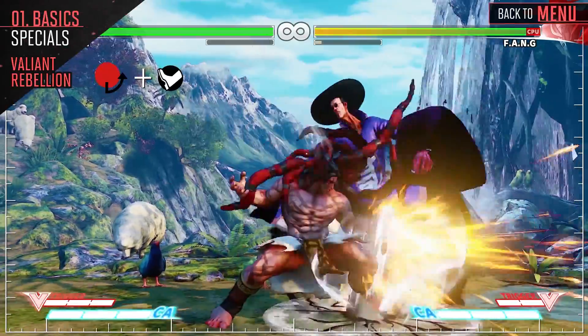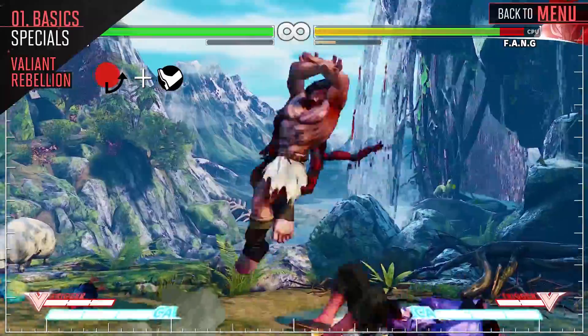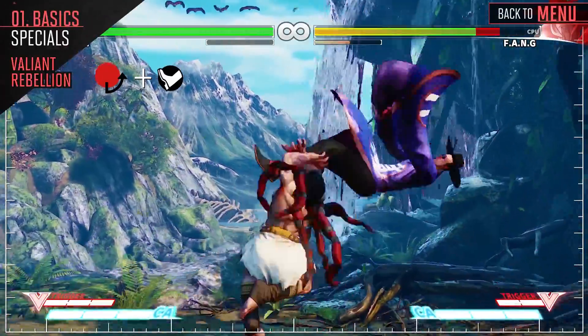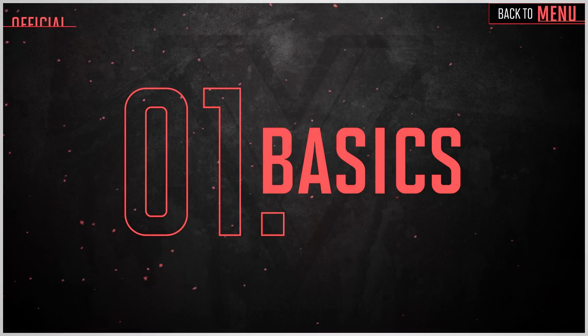Necalli stomps towards the opponent. The light version is great for pressure and links into most of his attacks. The medium version has longer startup but has higher advantage on hit, and the heavy version launches the opponent up in the air, with the EX version being comboable into most of your attacks.